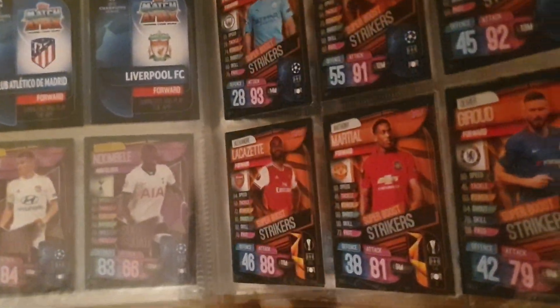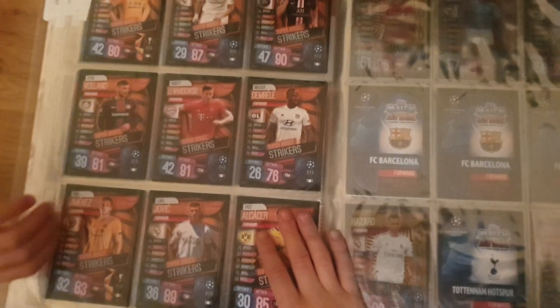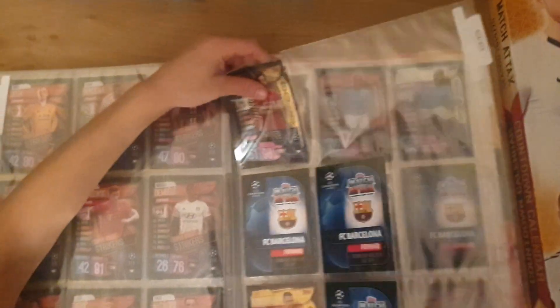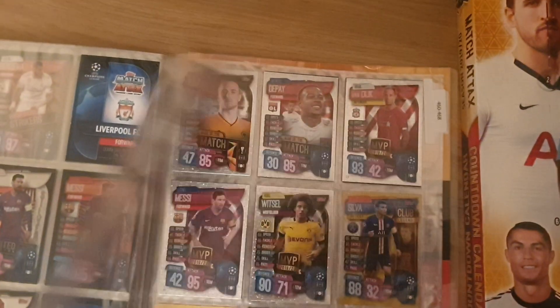This section is called Super Boost Strikers and that's where you get these. We start off with Aguero, Firmino, Son, Lacazette, Marshall, Zaha, Jota, Benzema, Mane, Volan, Lewandowski, Dembele, Jimenez, Jovicic, Alcantara. We've got Limited Editions — we've got Salah which you get in a star pack, and Eden Hazard which you get in this team.